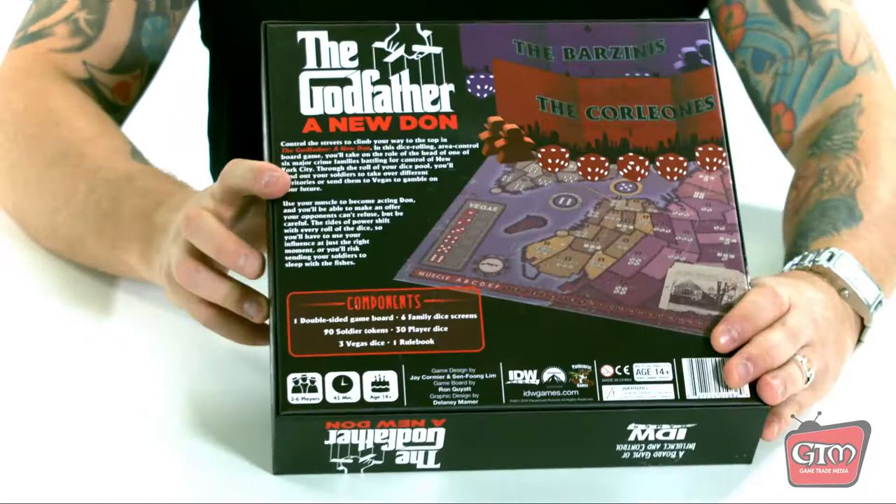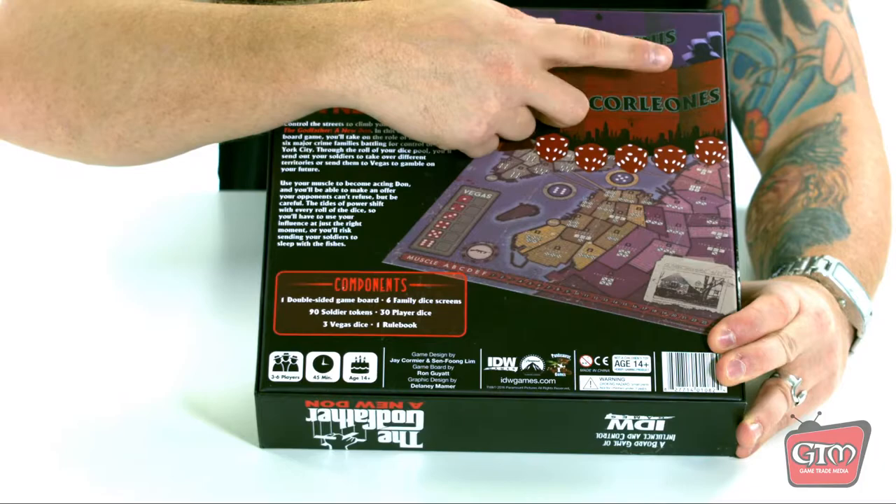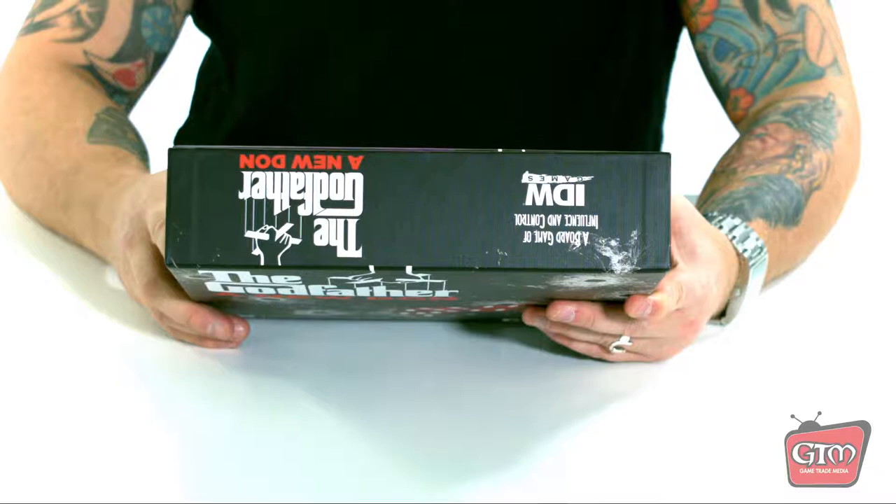On the back you've got all this beautiful artwork showing you the game board. Again you have the logo for The Godfather: A New Dawn. There are some player dice screens — screens for the different families — and it shows the components, how long it takes to play, and all that.